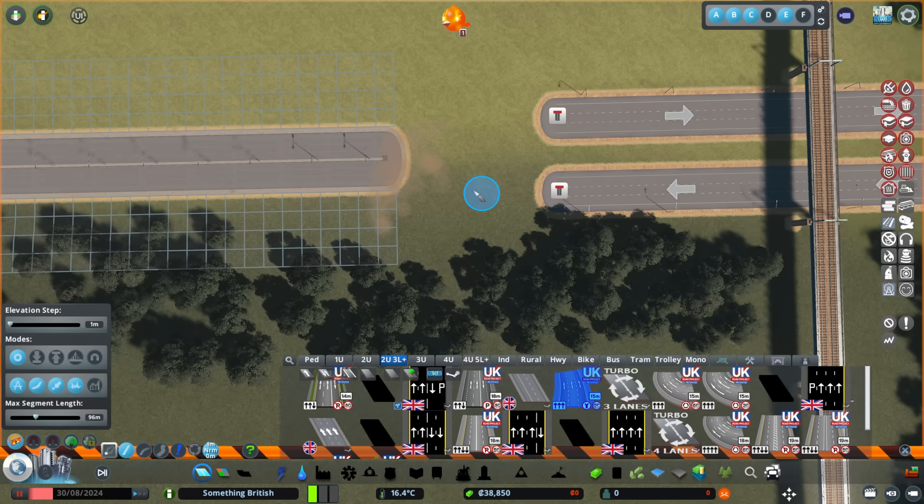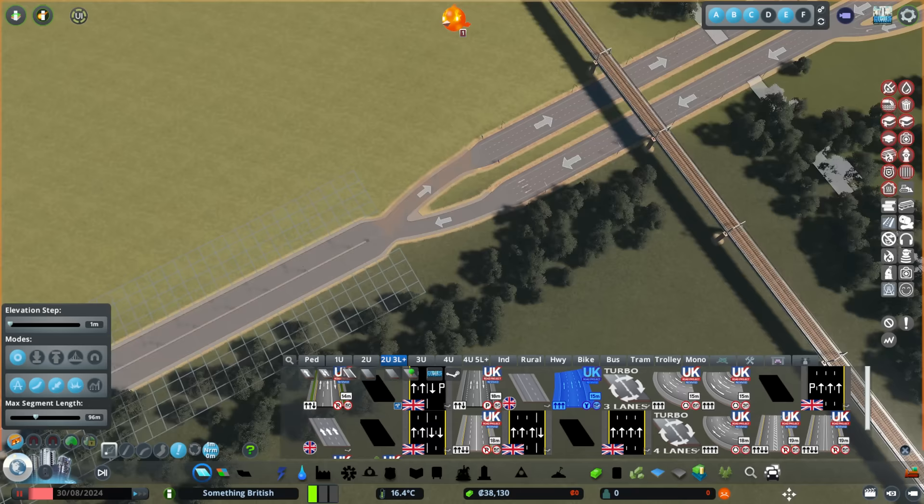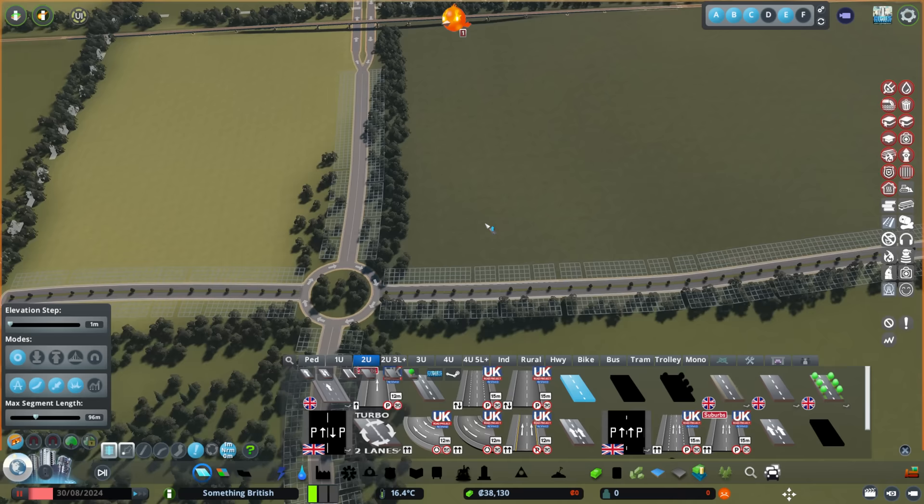I'm going to take this back a little bit. If I do this all in pause mode, changes that we make won't cost us all the money. If we go up to there and into there, then up to there and into there, and then turn that one round — that gets us in and out. Brilliant. That is a good start.